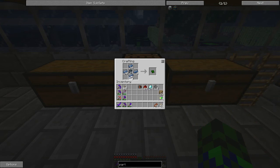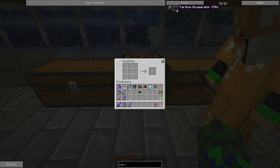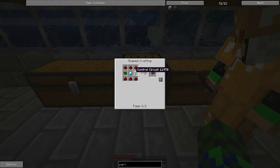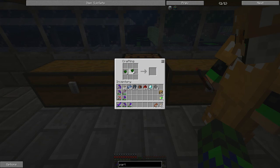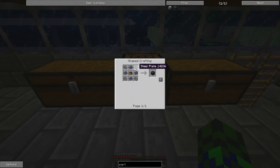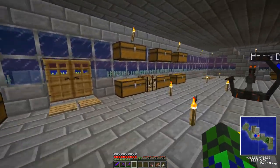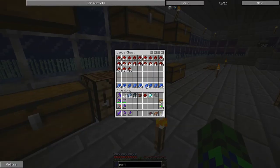There we go — got 16 of these guys. Now I need redstone and diamonds. What's a servo motor for? That would be for power armor. I think I'm going to need some more lapis — let's grab a stack.